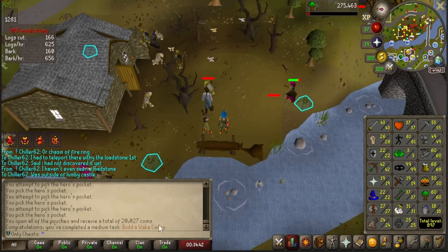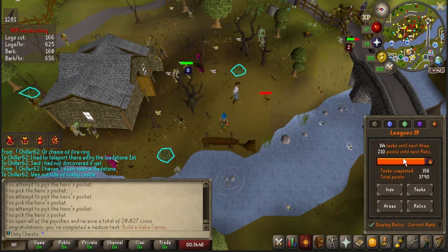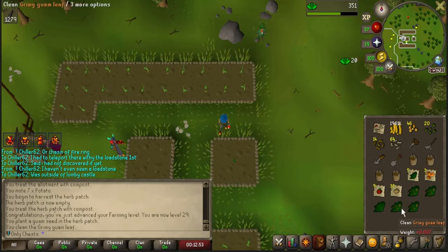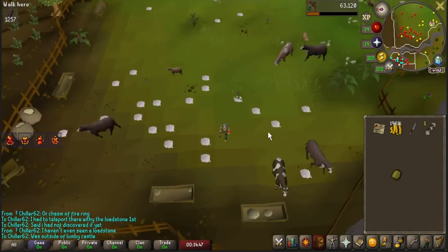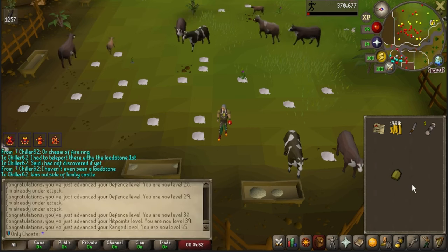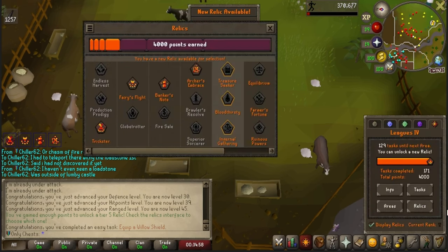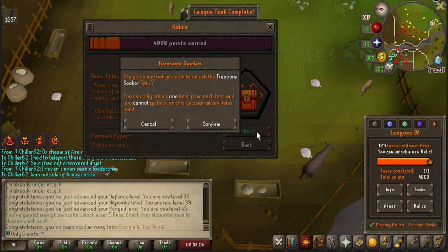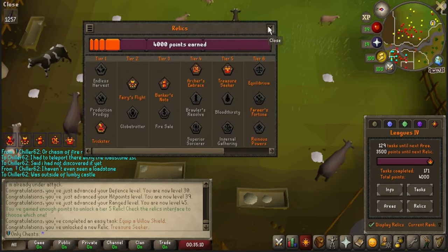Easy 40-point task done — we had 60 Woodcutting; the Waka Canoe requires 57. I'm 144 tasks completed until my next area and only 210 points till Tier 5. Doing some farming runs — this should get us base 5, which is a 10-point task. Now that I finally have 30 defense, I will go ahead and equip this for the last task I need to complete in order to unlock the Tier 5 relic. I am an only-clues kind of guy, so we're going to go Treasure Seeker here. I am very excited to slam out clues on this leagues.